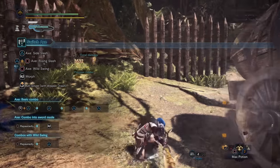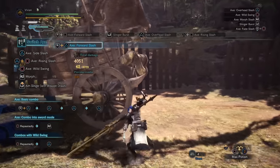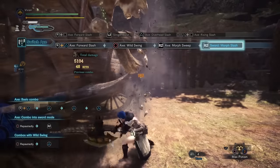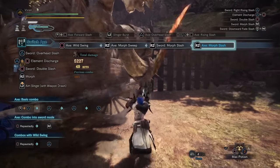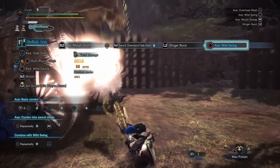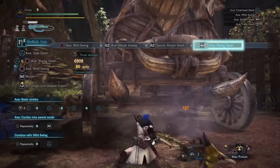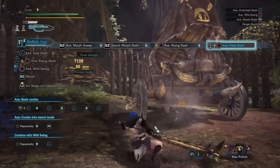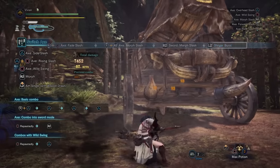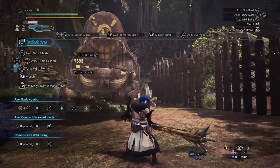There are other smaller changes — for example, if you wild swing at a bad time you can Slinger Burst to disengage, but it's a hard disengage with no good follow-up options. I'll cover the smaller details in a full Switchaxe guide. These changes fix pretty much all of Switchaxe's problems. You no longer have to worry about bad matchups due to terrible hops, because you can use Axe Mode — which is actually good now and gives you good poke combos without high animation commitment, letting you dance around the monster.